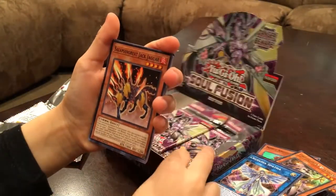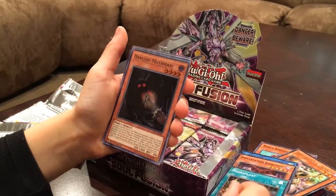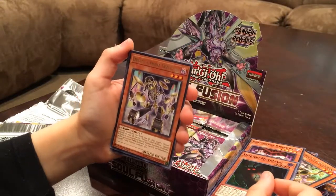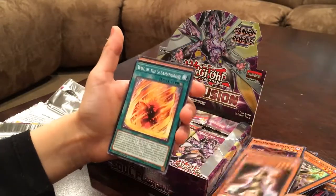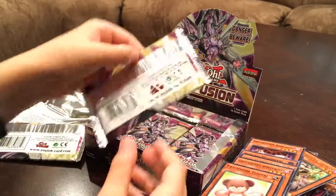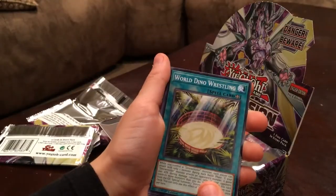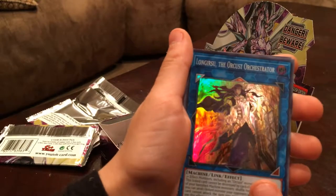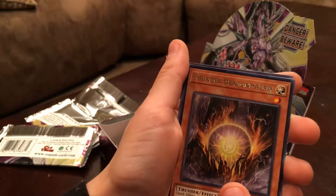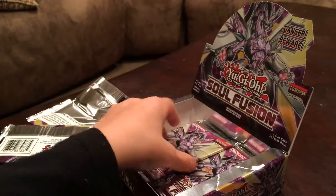Salamangreat Jack Jaguar, Incantation Bookstone, Critiplast, Danger Mothman, Orca Cymbal Skeleton, Dino Wrestler Capetira, Gravekeeper's Spiritualist, Will of the Salamangreat, Patchwork Fluffal. World Dino Wrestling, World Legacy World Wand, Incantation Bookstone, Longirsu the Orcust Orchestra, Thunder Dragon Matrix, Crusade and Spatha, Dino Wrestler Capetira, Will of the Salamangreat, and Galaxy Cleric.